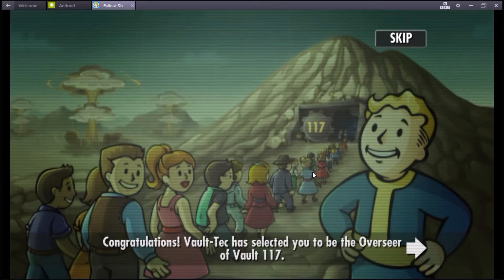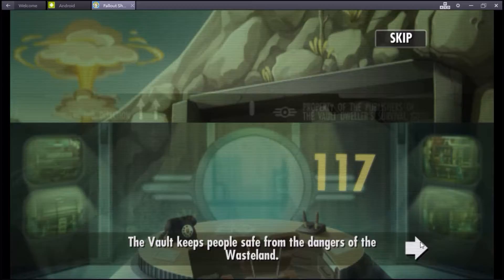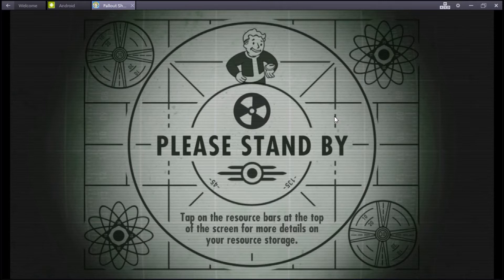Now here's the whole story: congratulations, Vaultstack has selected you to be overseeing our vault number 117. Master Chief, that's where he is. It keeps you safe, just like Fallout. As Overseer you'll have to maintain and expand to keep everyone happy. Each room has special stuff. Assign the dwellers with the best skills. Daily ratings. Please stand by - we're killin' it. So far we have passed the tutorial screen and we are just flyin' like a kite. Super good.